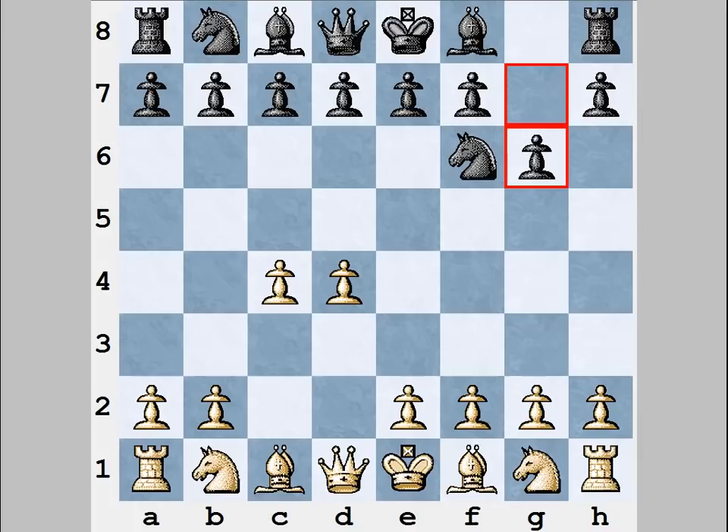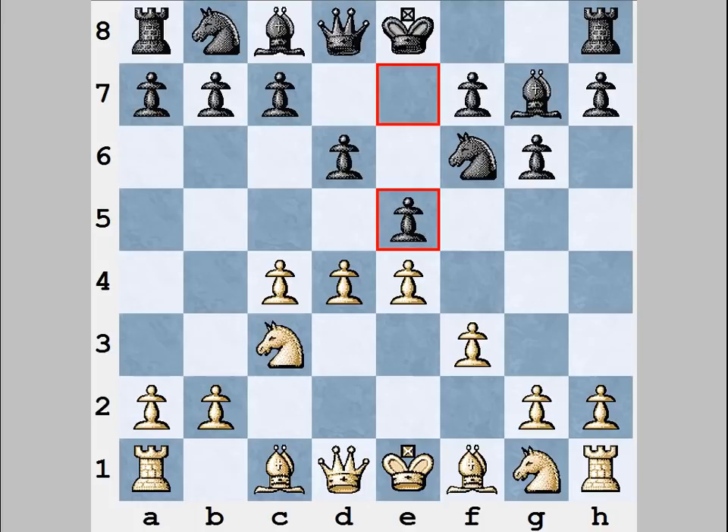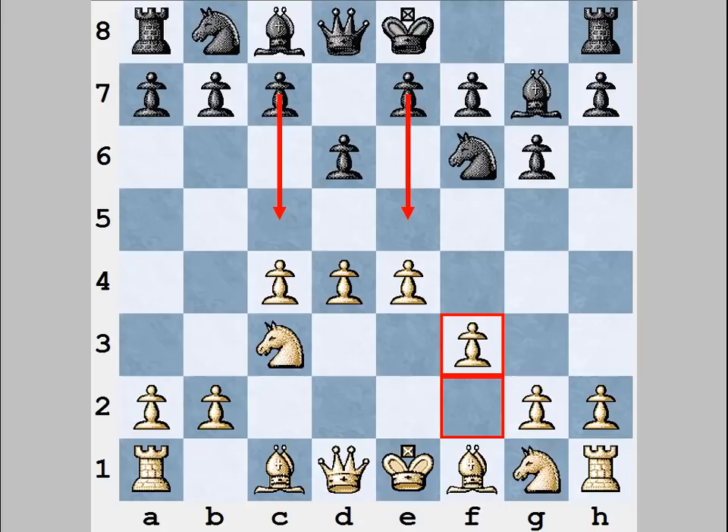Here is the first example: d4, knight f6, c4 — we can see the King's Indian Defense. First moves are standard. In this position black has a few possible plans. He can play e5 like he did in the game, he can play c5, which is also very popular nowadays, or sometimes black may even try to push b5 after some preparation — for example, a6, c6 and then b5. Therefore black has a few plans, and that's why it makes sense for black to make castling first, because black needs to castle anyway. After that, depending on white's next moves, black can decide which plan is more suitable. This is not even chess understanding — this is simple logic. Therefore, the e5 move is not so good for black.